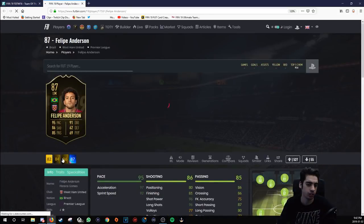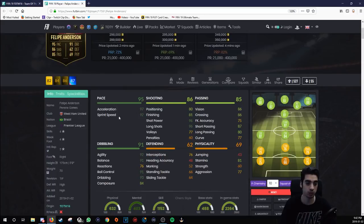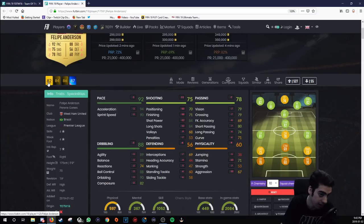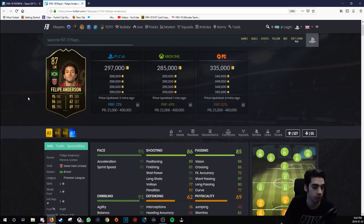Next card we have here is Philippe Anderson. I had his 86 card and thank God I sold it, because his 86 card sold for like 250k — so thank goodness for that, I would have lost a lot of money. 97 acceleration, 92 sprint speed, 92 agility, 91 balance — general movement with him would be awesome, except for the reactions. People make fun of certain YouTubers for always talking about reactions, but reactions is a very, very huge stat — it's the quickness of doing certain things. Holy crap, I would have lost so much money on Philippe Anderson if I didn't sell him.